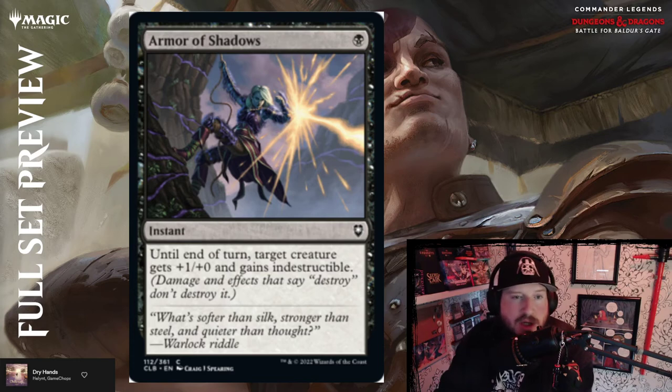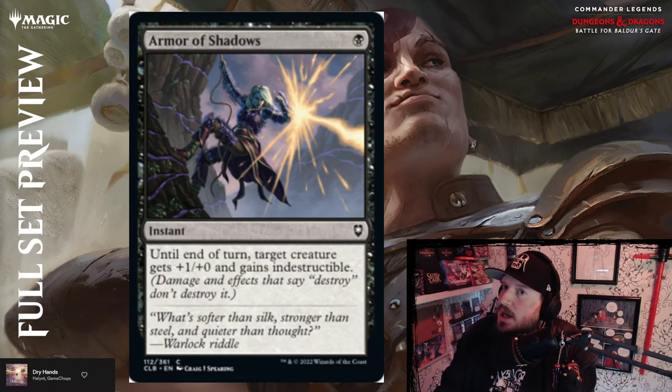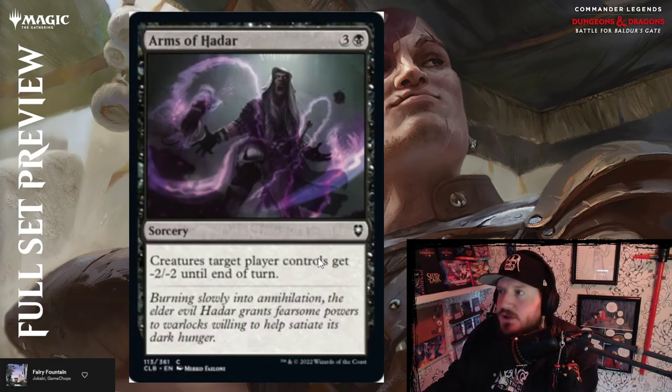Next up we have Armor of Shadows — one black for an instant: until end of turn, target creature gets +1/+1 and gains indestructible. It's basically the black version of Snakeskin Veil. It gives something indestructible instantly. Armor of Shadows — I love it flavor-wise. As a fan of the shadow rogues, I'm a fan of that card. Above par is my rating.